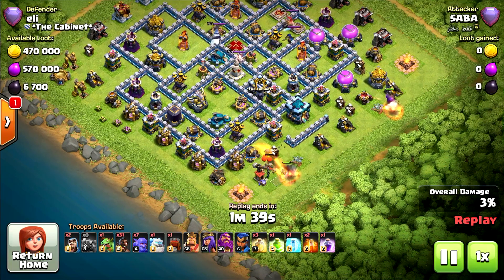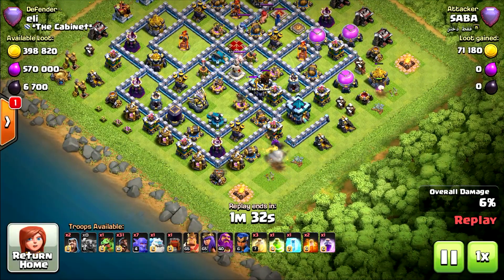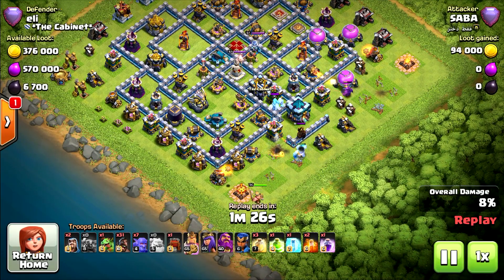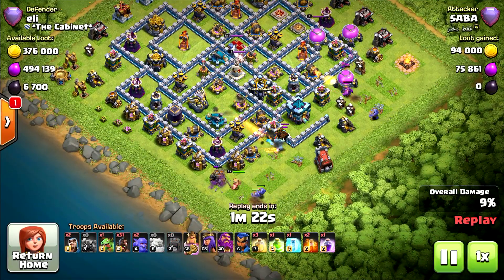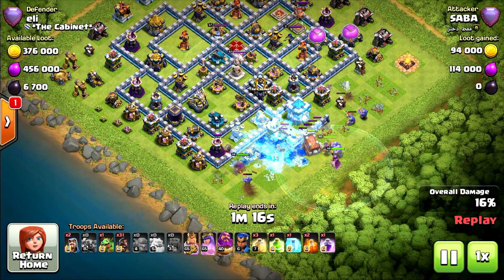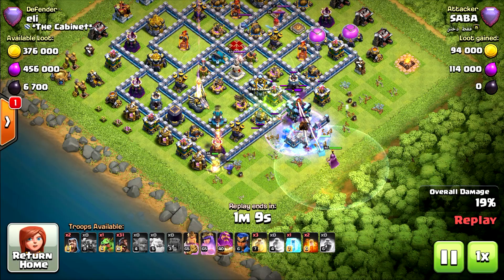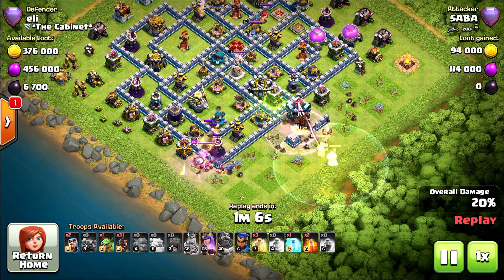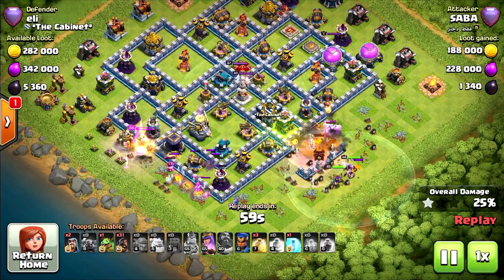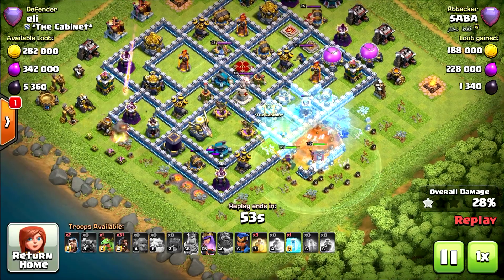Now the second replay. Starting with 2 PEKKAs to funnel and clean each side of the Town Hall. This will be a Hogs attack, so should be interesting. Deploying the Wall Raker with the Heroes — wants to take the Town Hall first. But now they will attack the Ice Golems. Using the Warden ability — I don't know why. Usually when you attack with Hog Riders, you should use your Warden ability with the Hogs, not with your Heroes, especially if the Town Hall is outside like that.